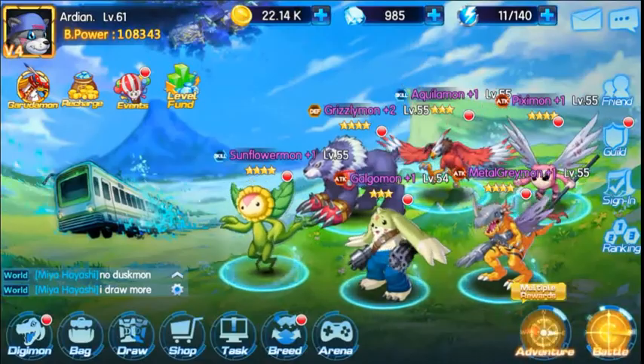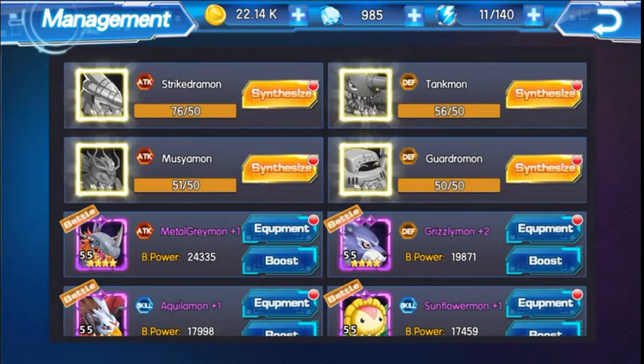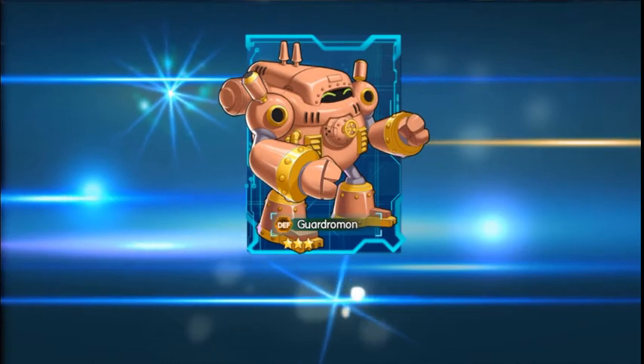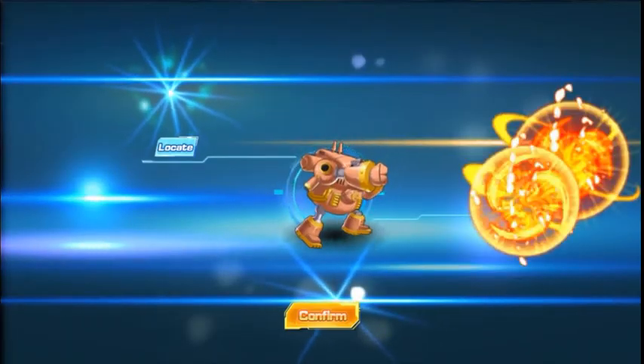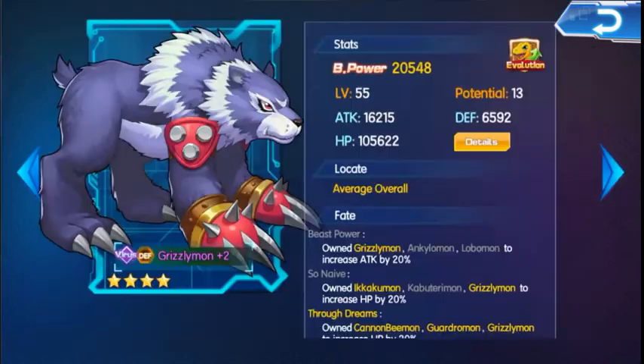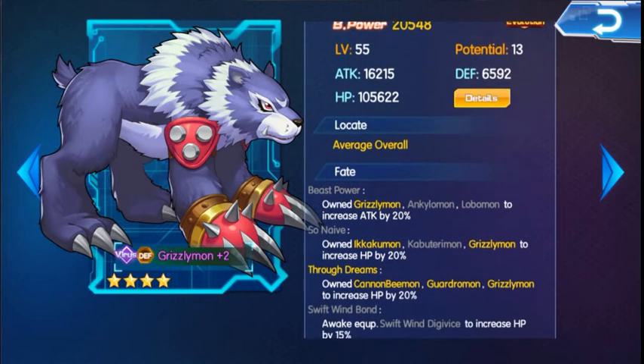Let's go and synthesize Gargimon. So here you go, we got Gargimon. I'm going to take a screenshot of this. Done. Hello Gargimon. Now let's go back to Grizzlymon. We're going to see his HP. So his HP has literally gone up - from 97,000 to 100,055,600. So his HP has gone up by almost 8,000 HP extra, which is pretty good.